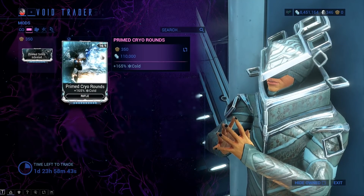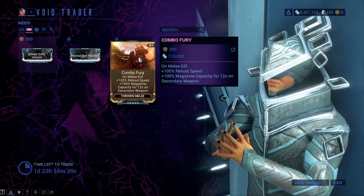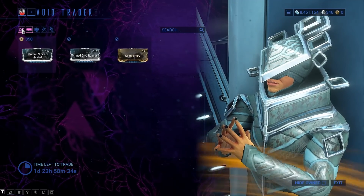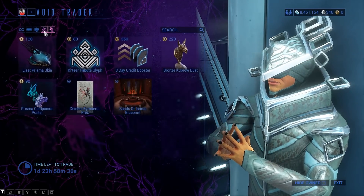Primed Cryo Rounds — this is cold damage for your rifle and an extremely useful mod. As for Combo Fury, it has its uses but honestly I wouldn't bother too much with it.